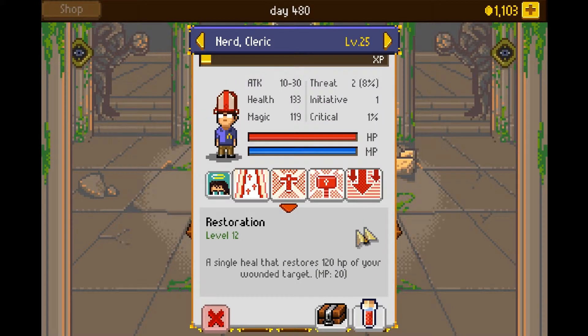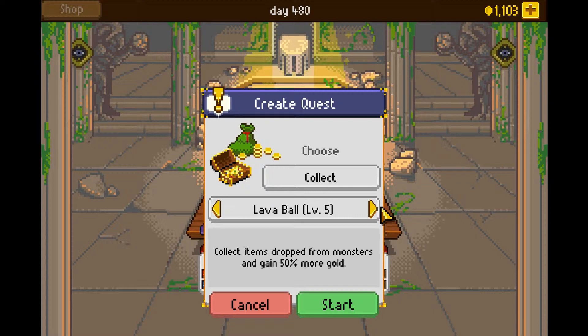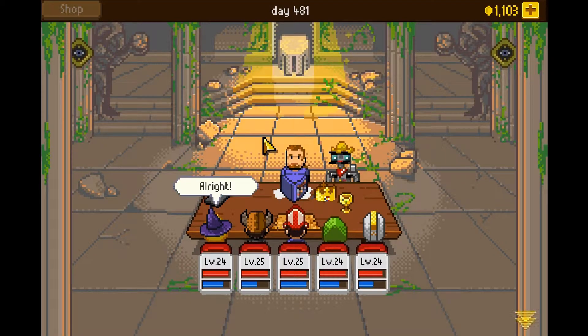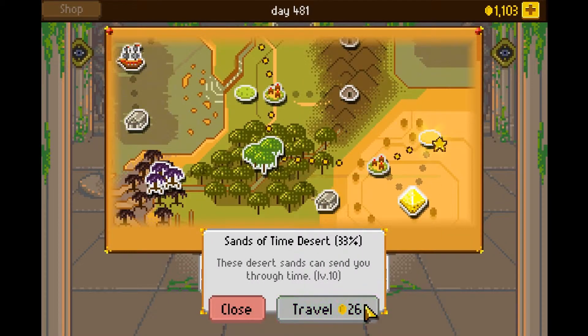Level up! Oh, I sold my glowstone — man. Let's go collect some Sand Roses. All the way down here.